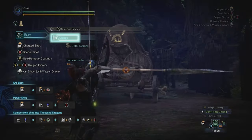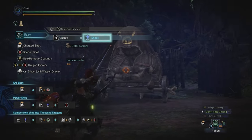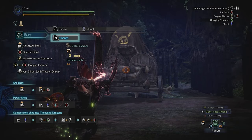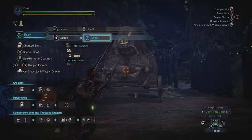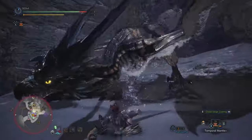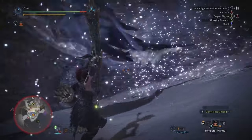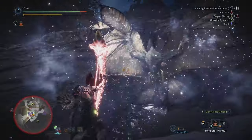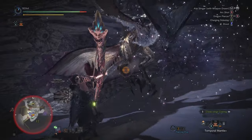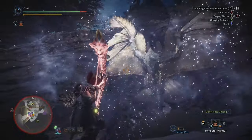There are three levels of charged shots. Level one is just firing the ball without charging. Level three is when the ball is fully charged, and level two is in between them. However, there are ways to avoid manually charging your shots because doing it like that will make your fights way too long. We want to be optimal here — even though I'm not a speedrunner, I still don't want to be taking forever to defeat one monster.